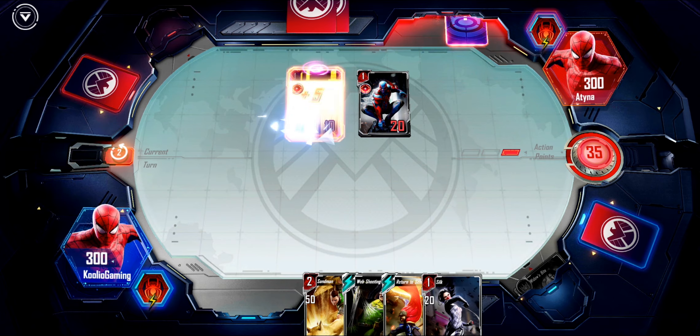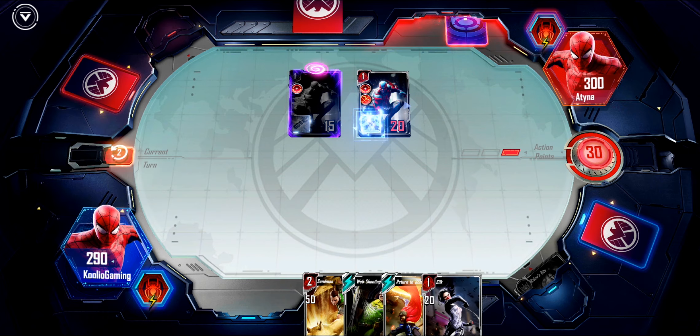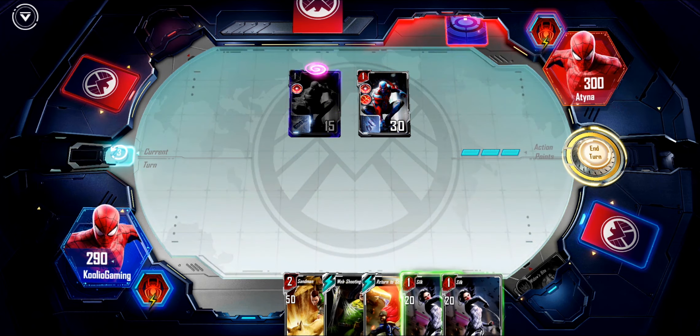So let's jump in — we're playing against another guy, his name is Atina. Every player has a total of 300 life points. The cards themselves do not have health points or attack points — they just have power points, all bundled together. Power points are your attack and your health combined.